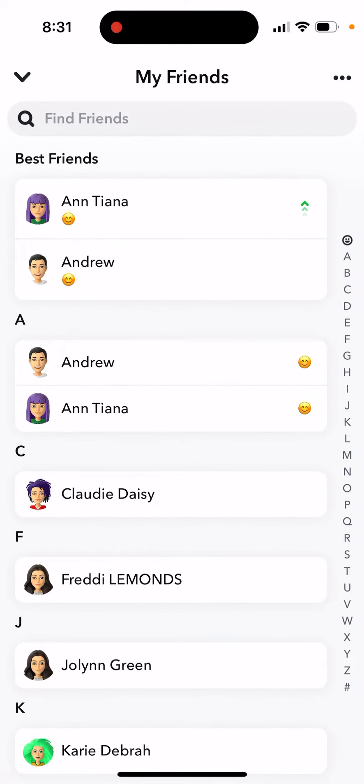So now let's see how many you can have. You can have a maximum of two best friends, and then you can manage them like that. You will see how they are pinned and all of that.